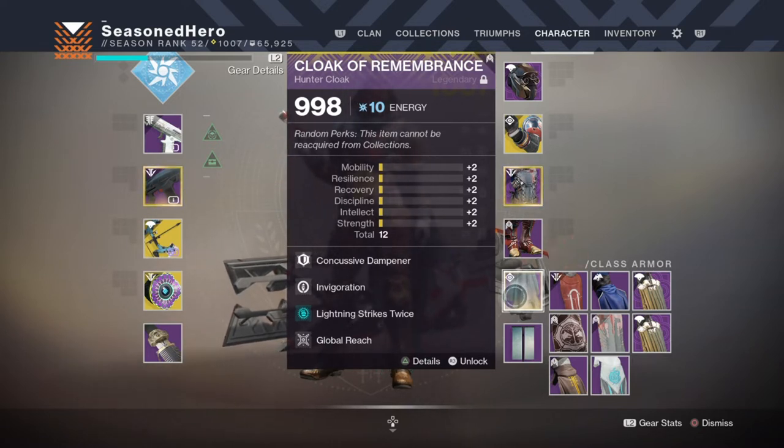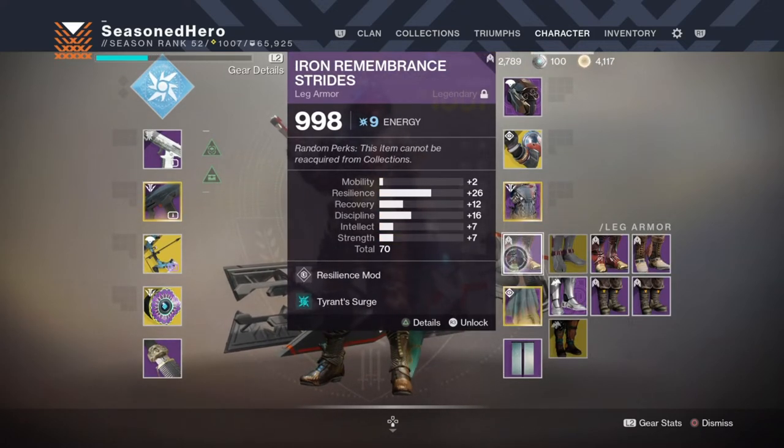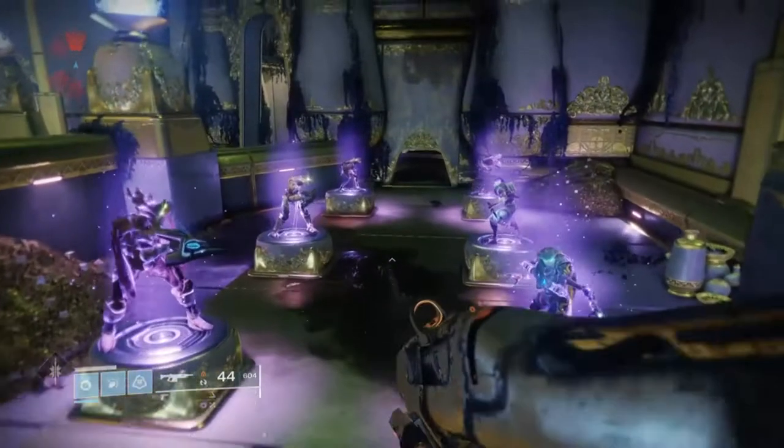All of these mods are generally all that you need to run any content with Champions, or use it against adds and pretty much wipe out whatever is thrown your way. This set is no joke when used in Ordeal Nightfalls — you'll be able to solo content pretty easily if you wish to do that. What you need to be aware of is that the set relies on your skip grenades to do the work for you, so the vast majority of your fights you'll start by throwing your grenades first to proc your Warmind cell and then go from there.